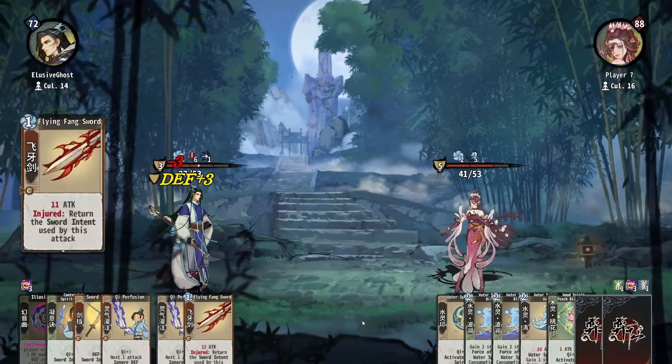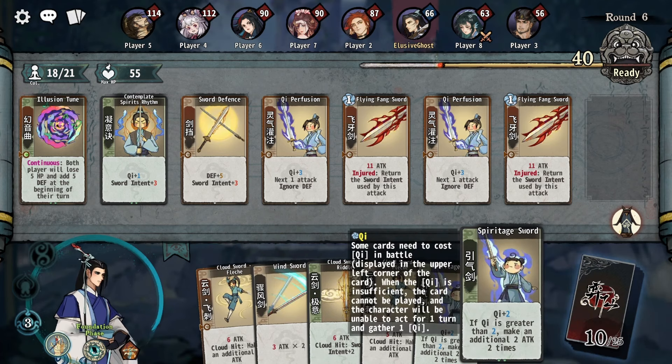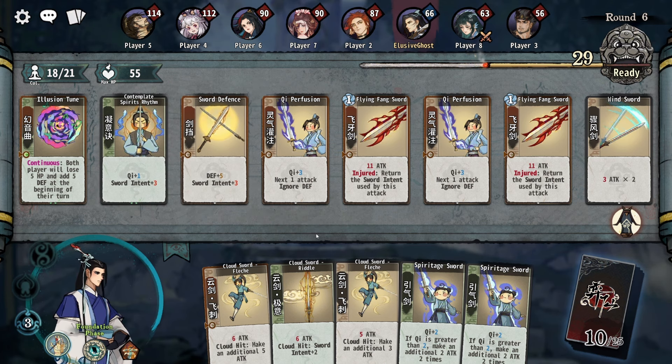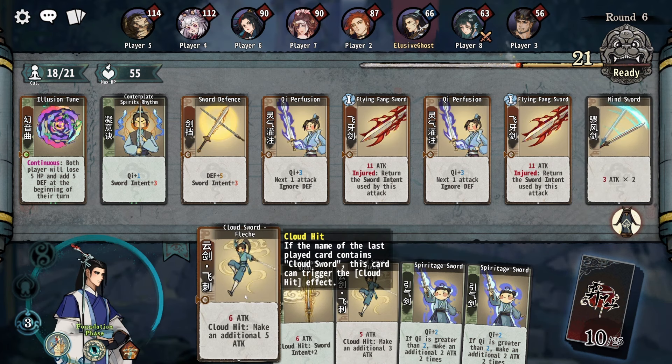Let's upgrade that. There was the key persuasion card we can upgrade again. If chi is greater than two, make an additional attack — I don't really want to do that. The good thing about sword intent: if we add something like the wind sword that does three times two, whatever sword intent we have — currently six — it'll apply to each hit, so it's going to be nine times two, which is pretty good.